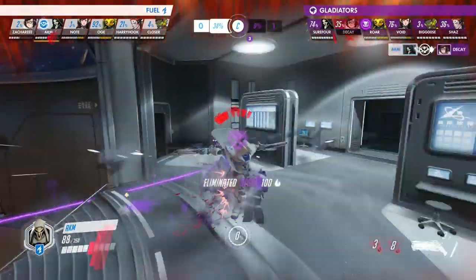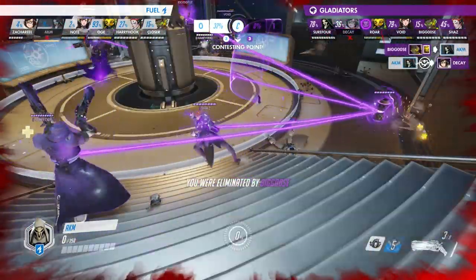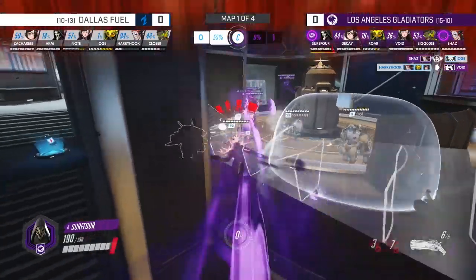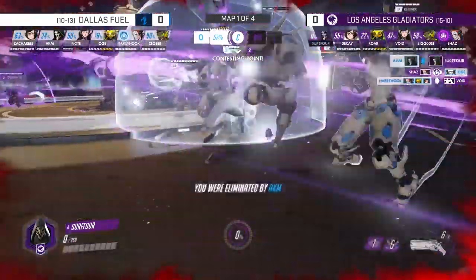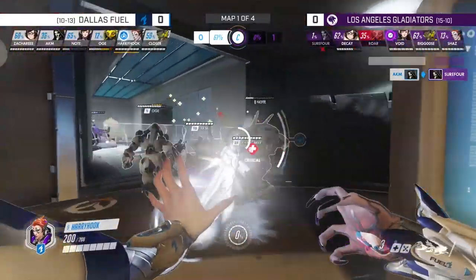AKM trades for Decay's Mei at about 36% objective progress. Then things start going in our direction. What was originally going to be a losing fight actually might be turning in our favour, as Void gets demeched at about 52% objective progress. Surefour goes for a sneaky teleport and tries to clutch things out with his Death Blossom, but unfortunately Note is there and ready, and he goes down — which really pushes things in our favour.